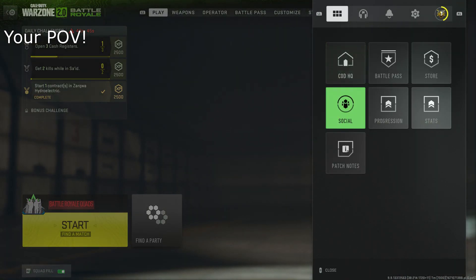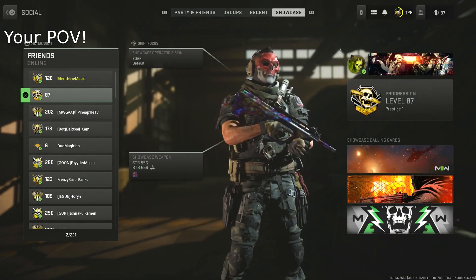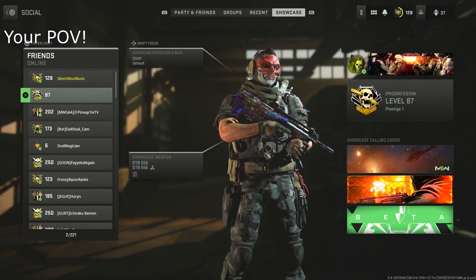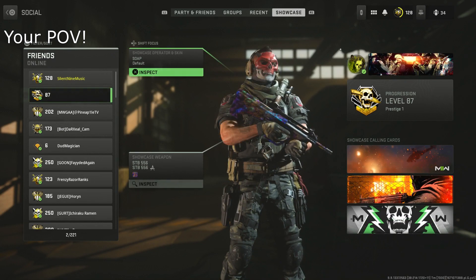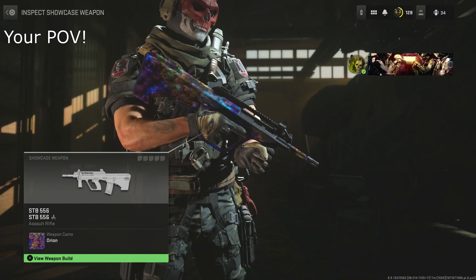You're going to press Start, then go to Social. At that point, head all the way over to Showcase, then find your friend. Once you find your friend, simply select them, then go over to the weapon, click Inspect the Weapon, and simply Preview the Weapon.